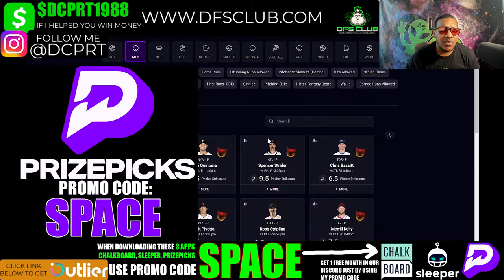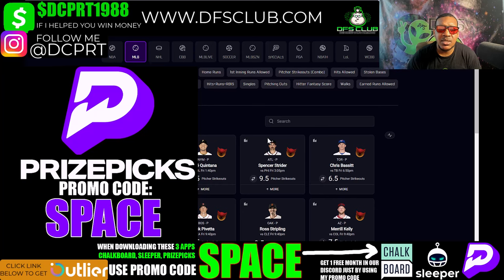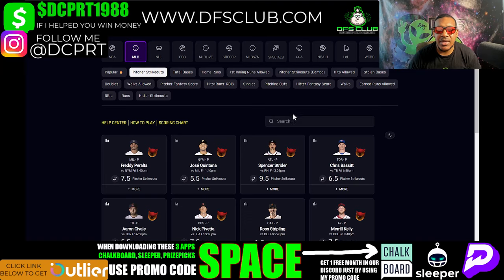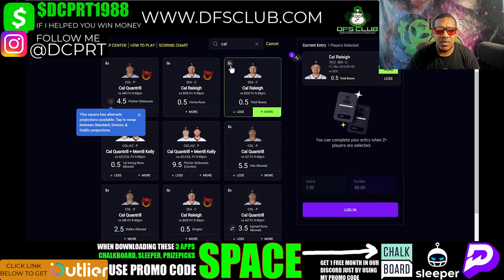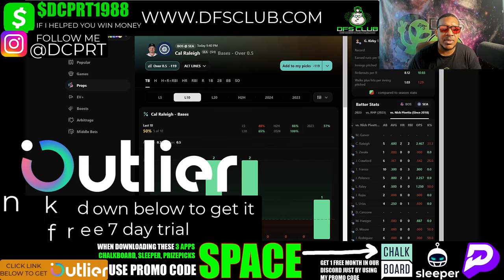If you don't have an account with PrizePicks, tell your friends and relatives to enter my promo code 'SPACE' to get up to a 100% deposit match — it's free money. My first PrizePicks pick is Cal Raleigh — I'm taking him over on total bases at 0.5. Let's go to Outlier, my favorite research tool. Click the link below to get a free seven-day trial using my promo code.